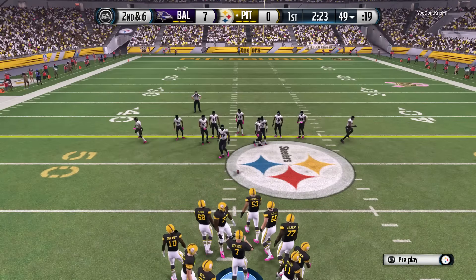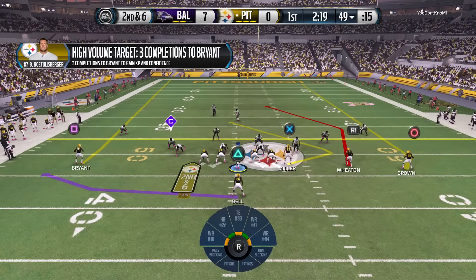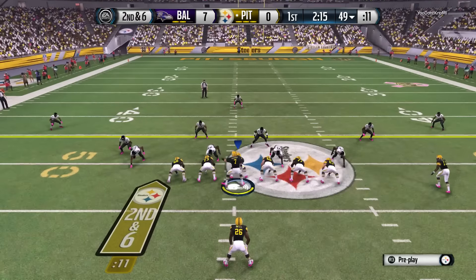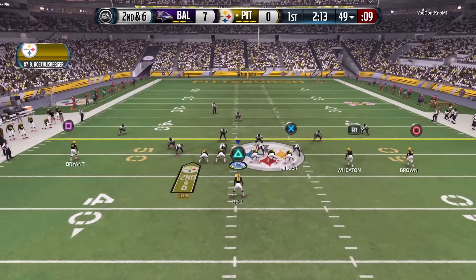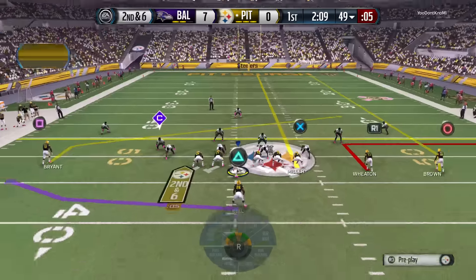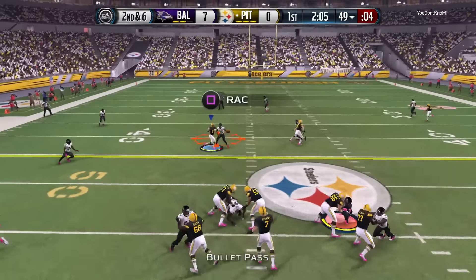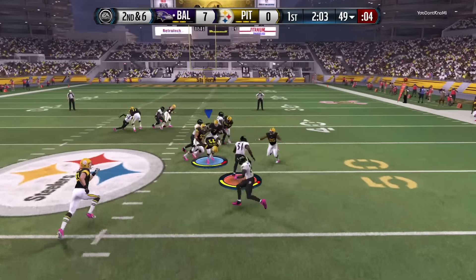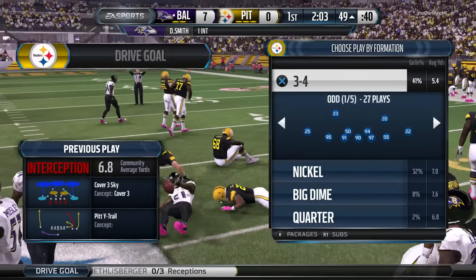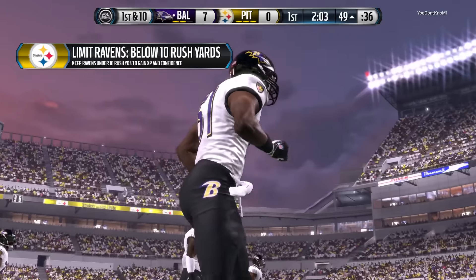It will be second down and six after the running play on first down. The Ravens defense brings in an extra member of the secondary — they'll go nickel. They're changing the play to take advantage of something they see on the defensive side. Intercepted. He's brought to a halt. A great play by the defense, and now an opportunity to make that lead a little more comfortable before heading to the second quarter.